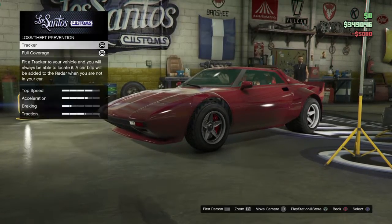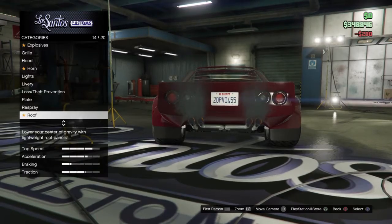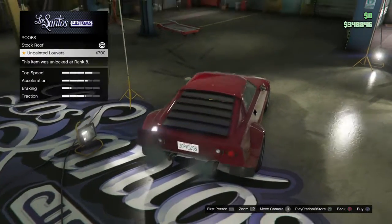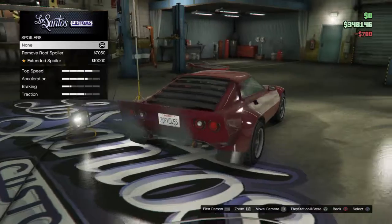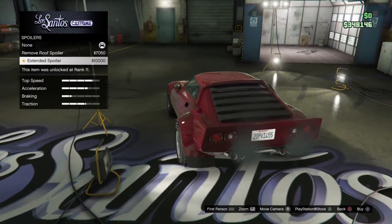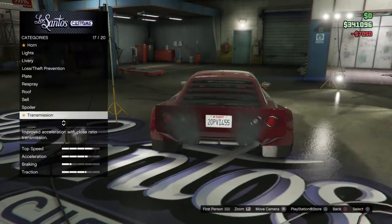No lights, no livery — I've already got this covered. Plate — there's a roof option? Unpainted louvers. That actually does provide a nice contrast, I'll put it on. Spoiler — remove roof spoiler, extended spoiler — I'll go with the remove roof spoiler option. Up and nowhere to go.